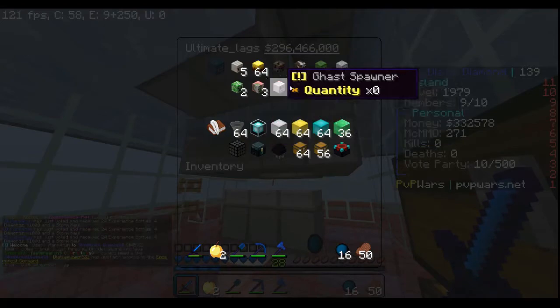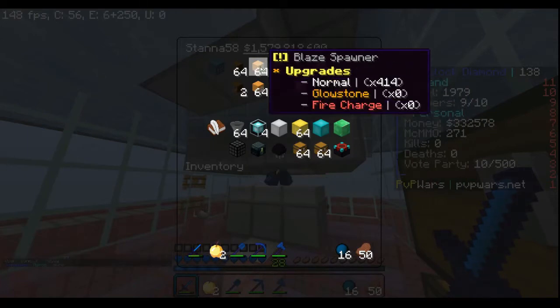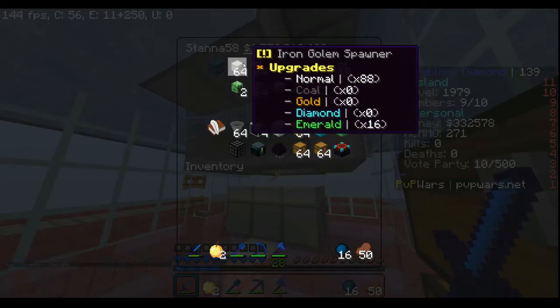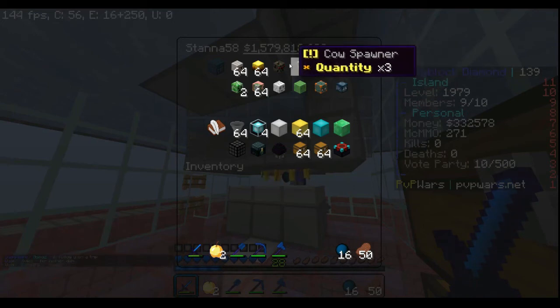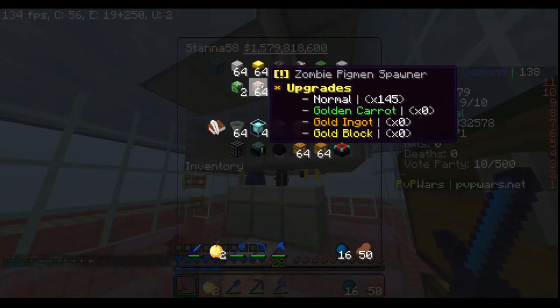The number one island on /is top is worth 1.5 billion dollars — that's Stana. They have 414 blazes, 145 normal pigmen, and 188 iron golems. If you upgrade a golem to emerald it drops emeralds — they have 16 emerald golems. Each upgrade to emerald costs around 23 million dollars, so it's a lot of money. That's why they only have 16 of them.